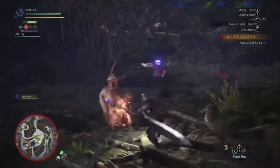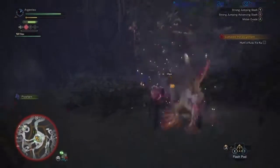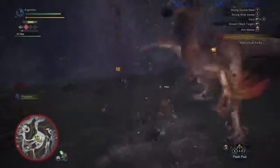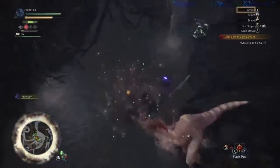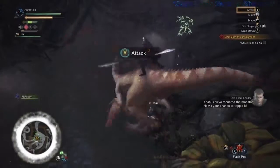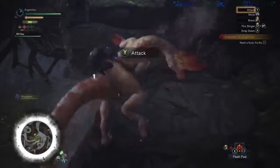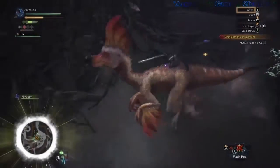The weapon that I am using is called an insect glaive. Not only does it control an insect that assists you in battle, but it also allows you to leap high into the air during attacks. If used correctly, it can assist you in leaping high into the air and landing on the beast's back, from where you can safely launch a savage attack without the risk of him injuring you.